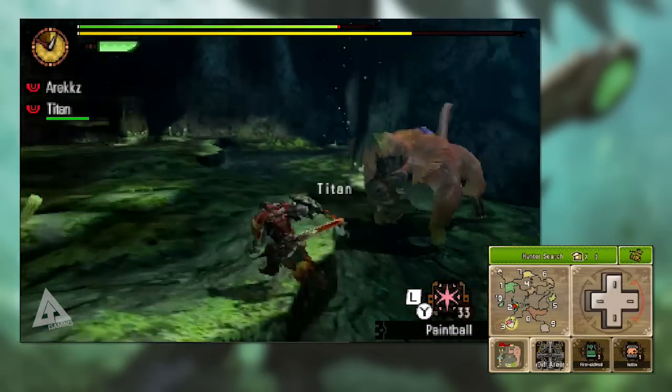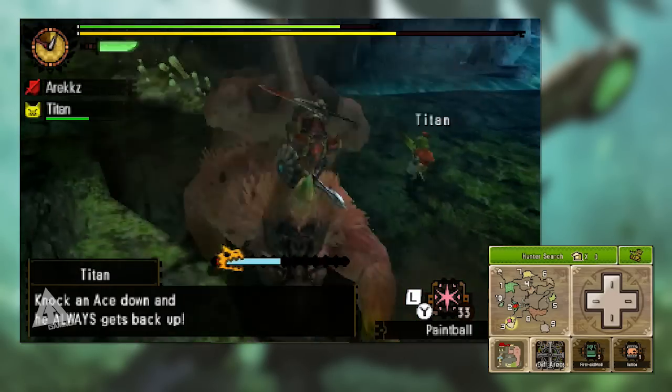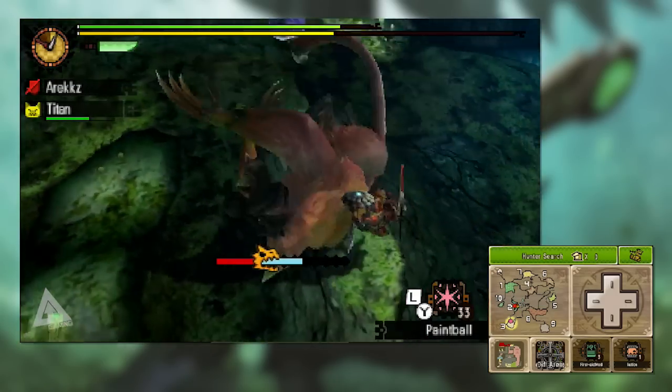Thankfully the game has what I'm going to call a traffic light system in place. That monster head icon changes colour and there are three colours you need to know about. Green is where it'll usually begin — when it's green it means go, and you can press X repeatedly to stab the monster and increase the blue bar.